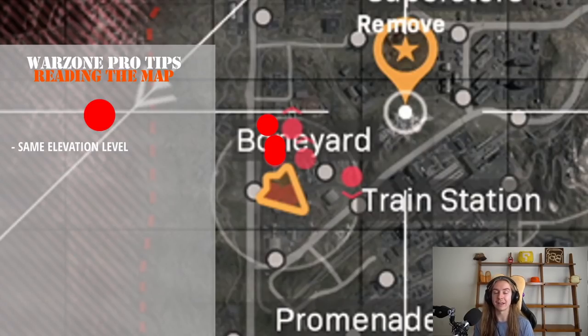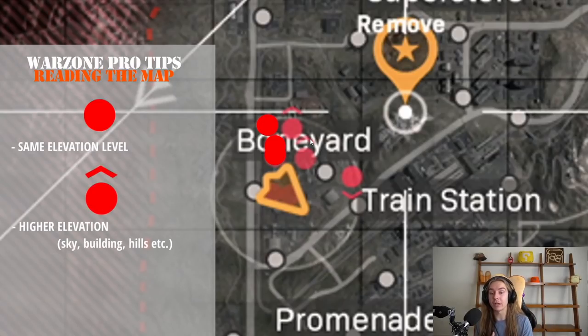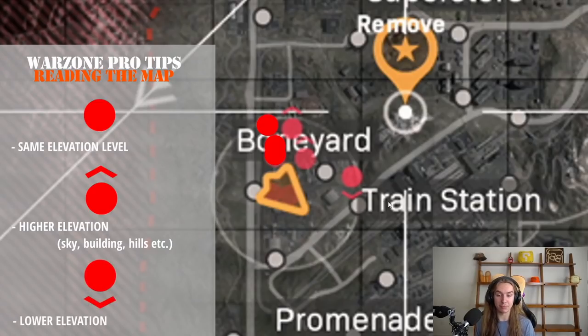Say you're on a building, you pop the UAV and you see a ping without an arrow — that means they are on the same floor as you in that building. So if you're ever watching a streamer and they pop a UAV and they know exactly what floor somebody's on, that's why. For guys with an up arrow, that either means they are up in elevation in a building, they climbed a ladder, or they're in the sky coming from the gulag. A down arrow means there's a dip in that part of the map.